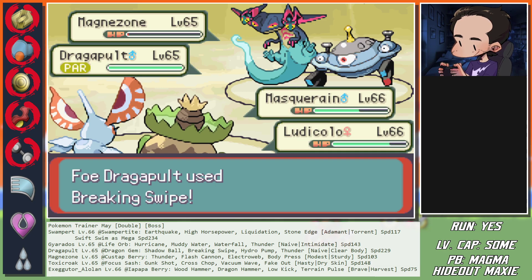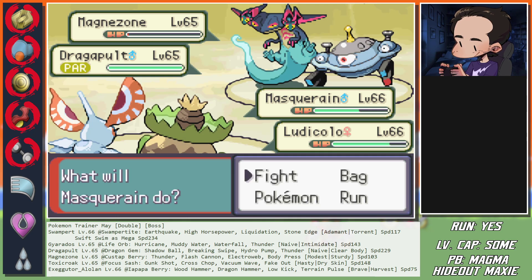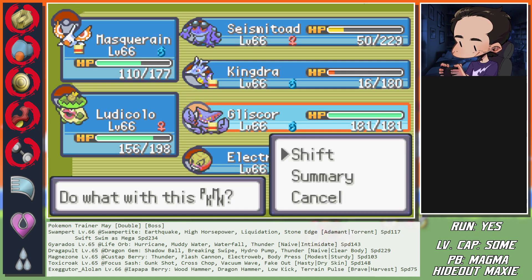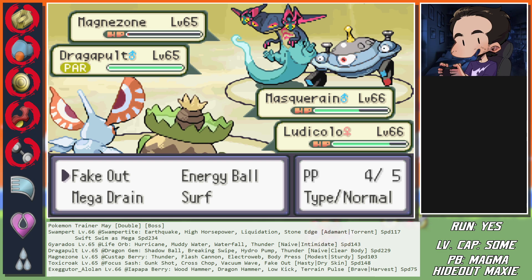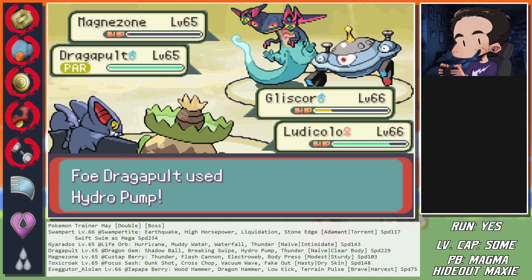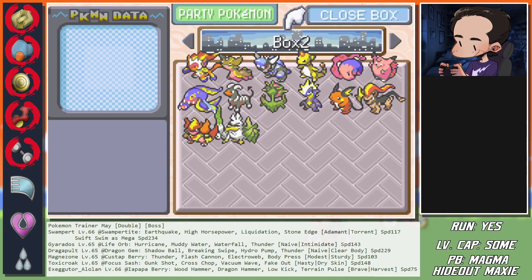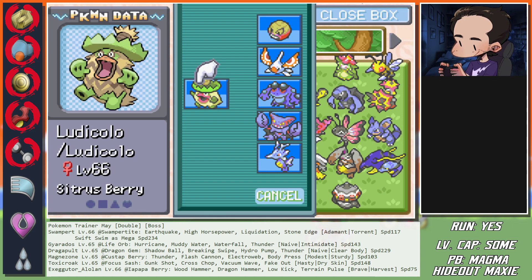Ludicolo can fake you out. That didn't even do enough to kill - are you kidding me, Jesus Christ! Reset - got Hydro Pumped there. What the heck - well, it was not bad for a first try. We handled ourselves pretty well, I'm just surprised that Fake Out did so little - Christ almighty.